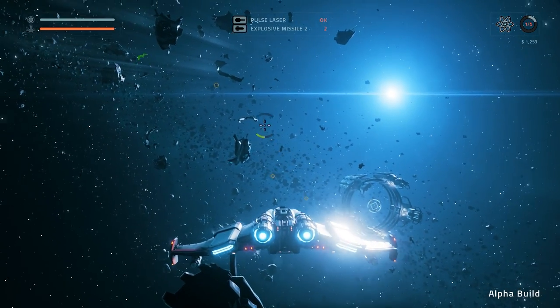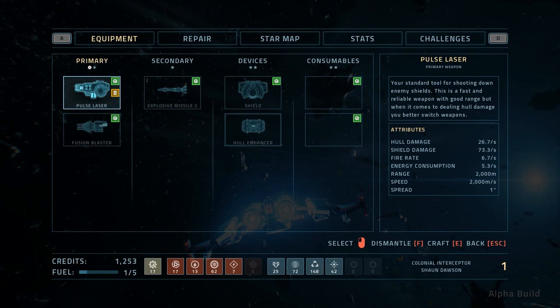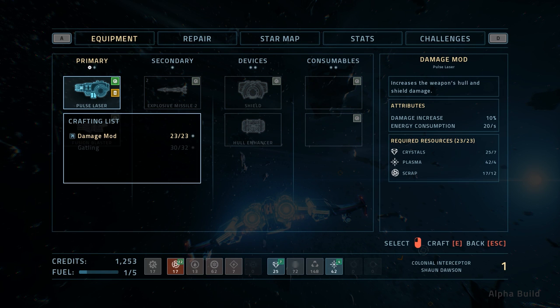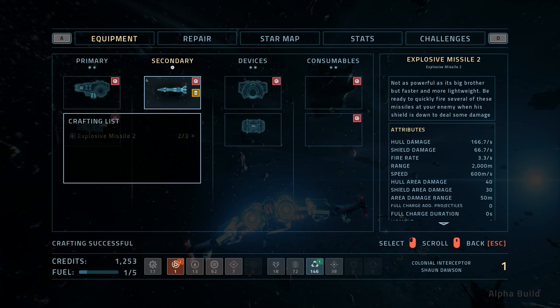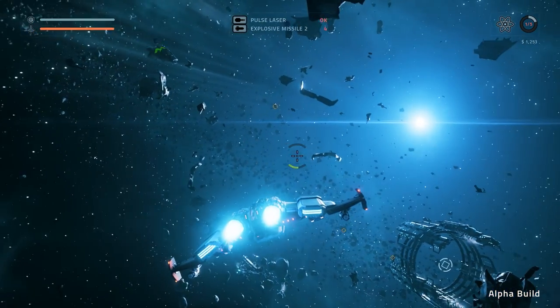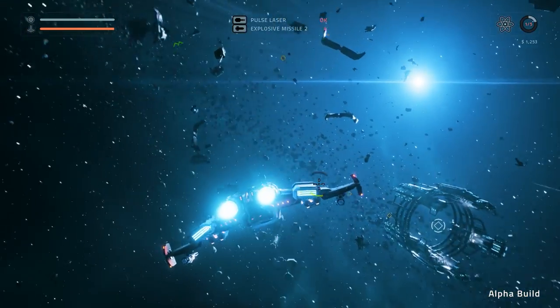Uh-oh. We're gonna risk it. Wait, do I have enough? Yes, I do. Sweet. Damage mod — damage increased 10%, energy consumption 20%. Let's do it. Oh, and I still have enough for this. Yes! So we got a damage mod. You got it on the right one — you have Pulse Laser. Nice. Pulse Laser Plus.